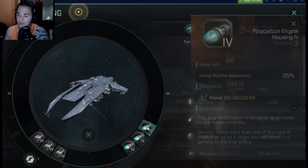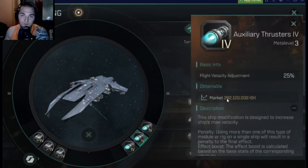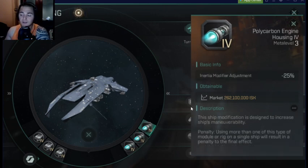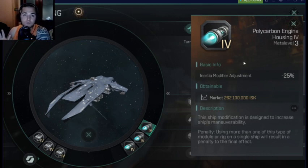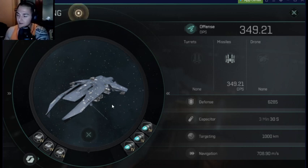For navigational rigs, I'm running two Inertia Modifiers and one Flight Velocity Adjustment. I'm running two Inertia Modifiers — the Polycarbons — because when you're in optimal range, you're not going to be going more than 4,200 meters a second, and that's where I'll be with the thruster. With Polycarbon, I can make those tighter turns, I can close the gap, I can turn on a dime — it's a lot of fun.